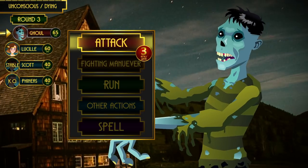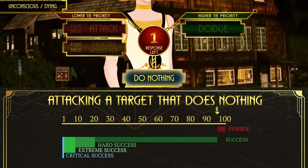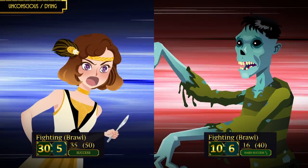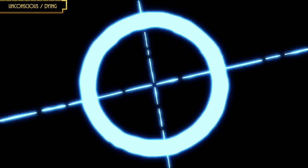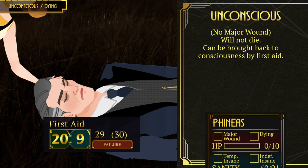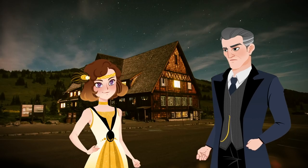With both Scott and Phineas knocked out, the situation has become tremendously dire. It is now the ghoul's turn again and it attacks Lucille. Everything seemed hopeless. Lucille could do nothing and accept her impending doom — if she does, the ghoul will hit her as long as it doesn't fumble. But she is not a quitter. She fights back. The ghoul rolled a hard success; she rolled a normal success — not enough. But she still has her luck points, so she spent a chunk of them to turn her roll into an extreme success and delivered a magnificent turnabout, taking the ghoul down.